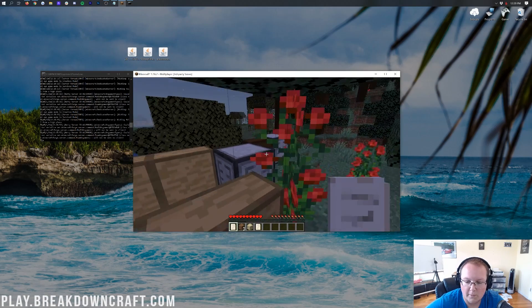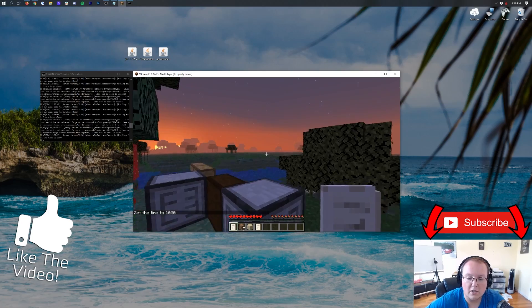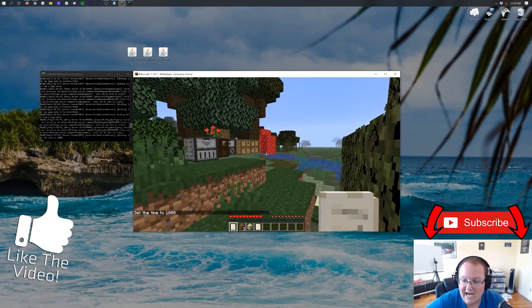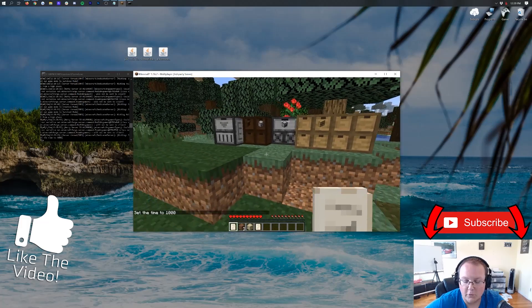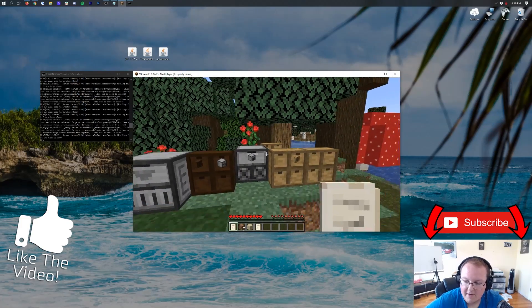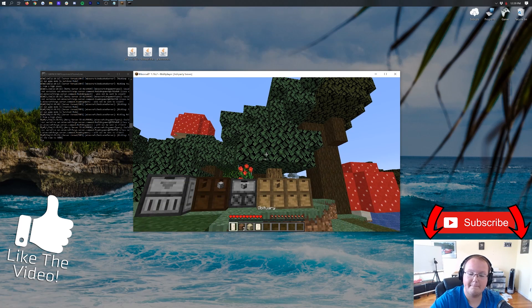That is how you add mods to your Minecraft server. There are tons of fun mods out there — these are just a few — and they're all installed the same way: drag and drop into your mods folder on the server, and don't forget to also add them locally in your Minecraft mods folder for Forge. Thank you all so much for watching. If you enjoyed this video, give it a thumbs up and subscribe for more content every day. My name is Nick, this has been The Breakdown — peace!